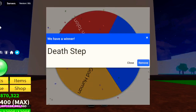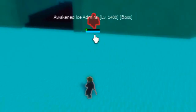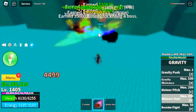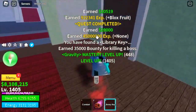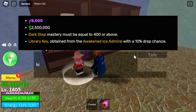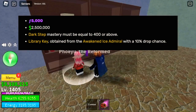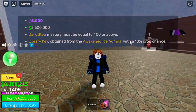How do you get the Death Step? You need to defeat Awakened Ice Admiral and hope he drops the Library Key. Open the Library and you'll find an NPC there. Requirements: you need Dark Step with 400 Mastery, 2.5 million bellies, and 5,000 fragments.